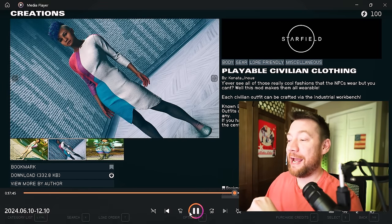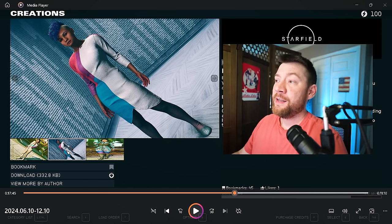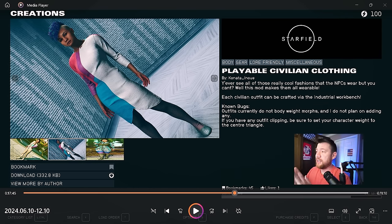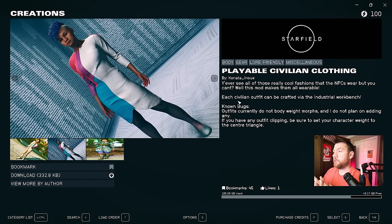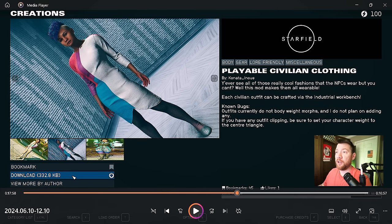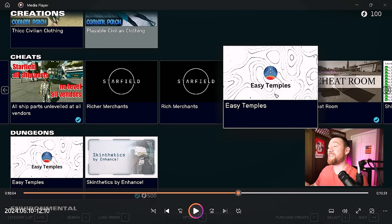Playable Civilian Clothing — I did download this because a lot of times you'll see civilians with really cool clothing but you can never access it. This lets you craft civilian clothes at the workbench, similar to what Fallout 76 does. Each civilian outfit can be crafted via the industrial workbench and the outfits look pretty cool — good colors and it works well with the hair. Easy Temples is something you might want because those temples are super tedious, not very intuitive, and not fun. So I'm okay with doing Easy Temples.